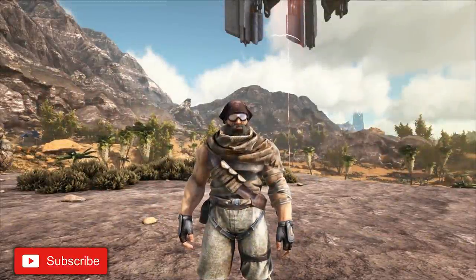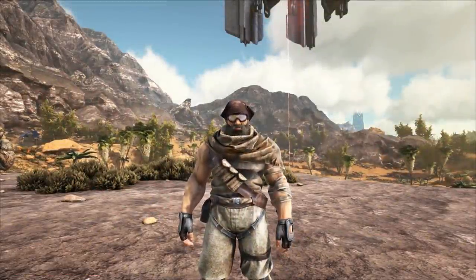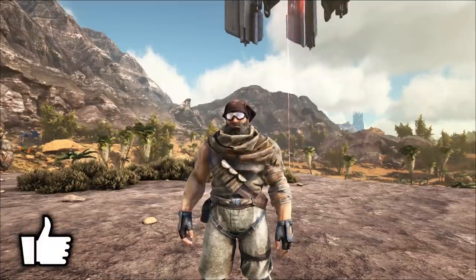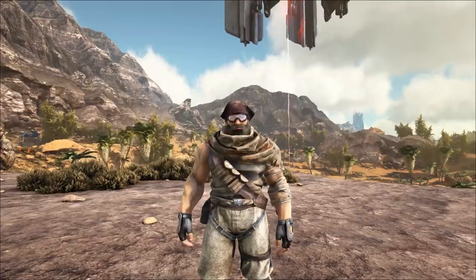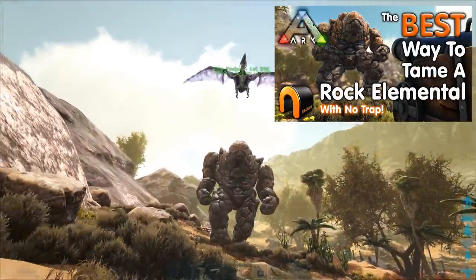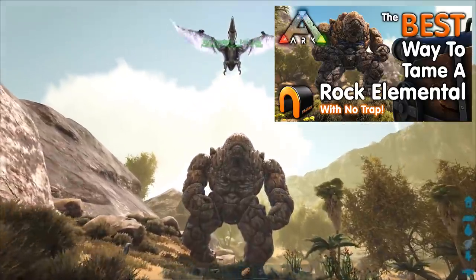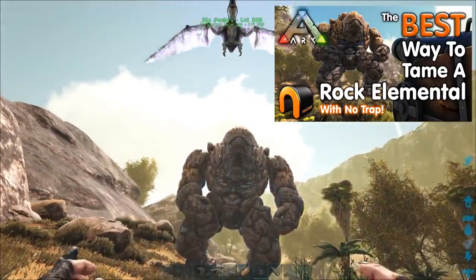Hi guys, Steve here. In this video I want to show you how to create a blast shield and get 100% efficiency when taming a golem, as it will stop the cannonball's splash damage. This is a follow-on from a previous video, 'The Best Way to Tame a Rock Elemental', so you need to watch that first as it will teach you all the important mechanics you need to know. I've linked it in the description box below.